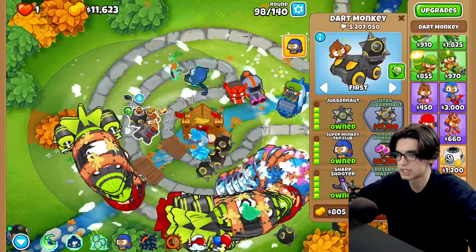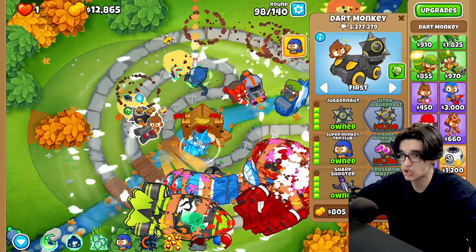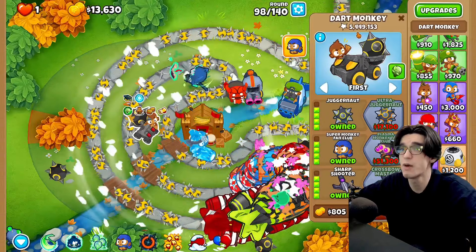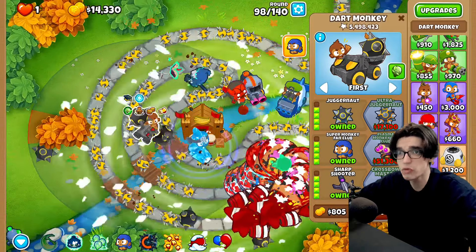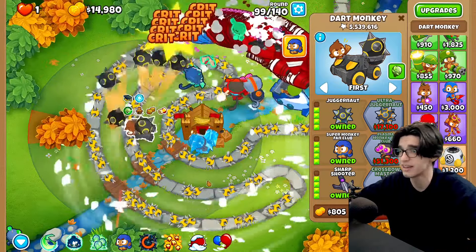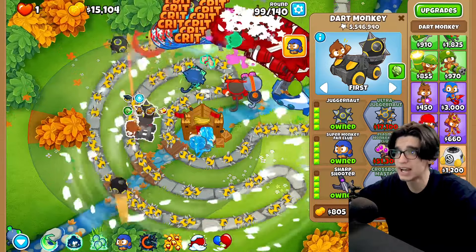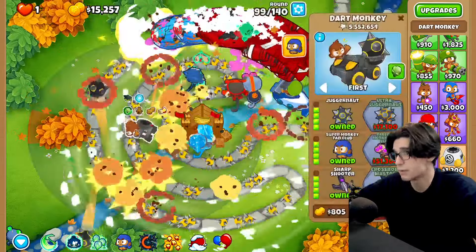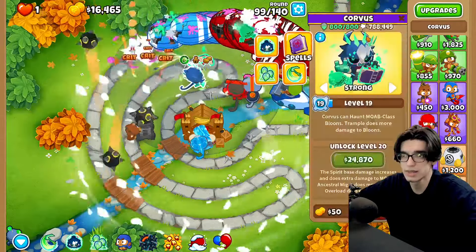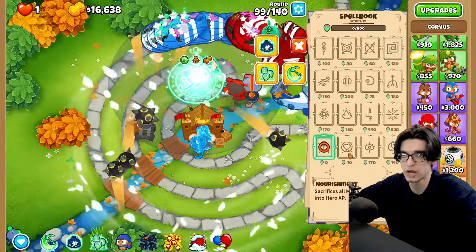We can glue strike again, ice everything, and we should be fine. Look at how many tens of thousands — over a hundred thousand RBE just in that little patch of balloons alone. Not even for the whole round, and we are on round 99. I don't even know what happens on round 100 — it might be a balloon areas. We're on level 19 on Corvus and we definitely want to get that level 20 for extra MOAB damage.